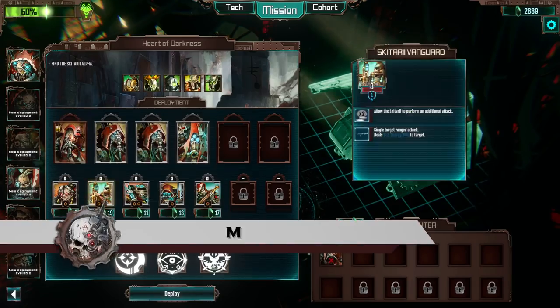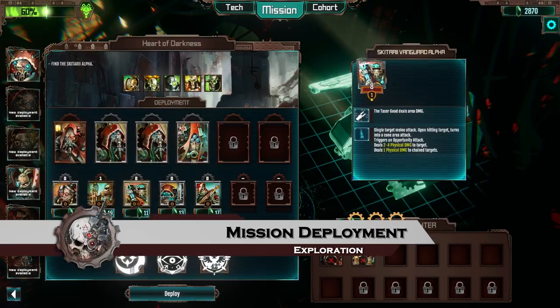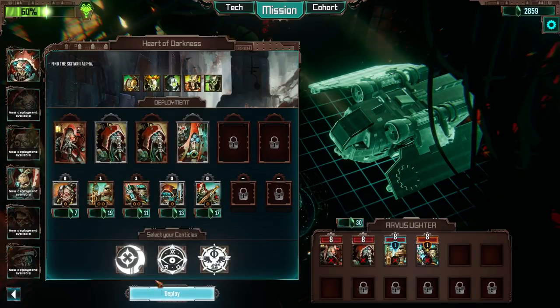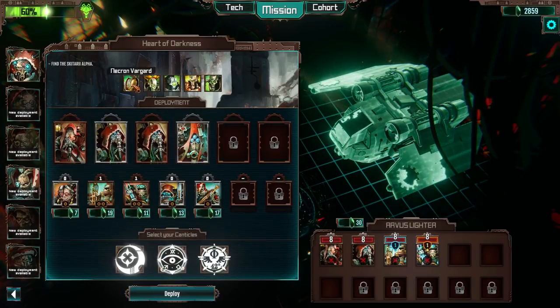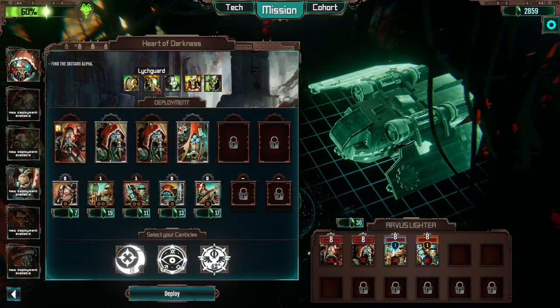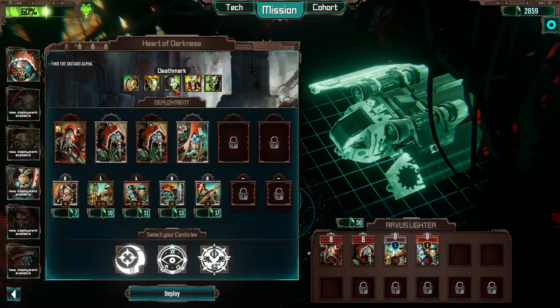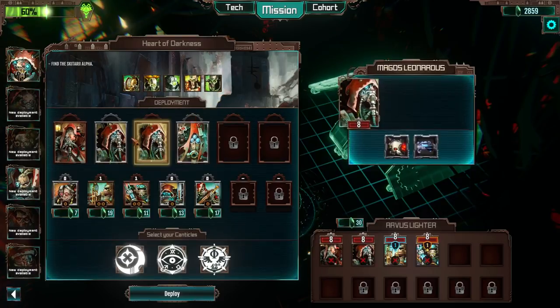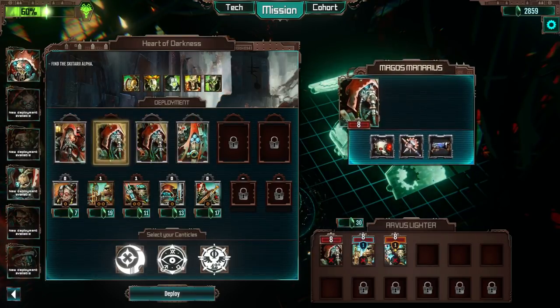Mission deployment is when you decide which tech priests and troops will take part in a mission. When choosing which of your cohort to take into battle, it's important to keep in mind the enemy types that you'll be facing. Some units will be more vulnerable to a certain unit's attack or abilities, so think strategically if you wish to succeed.